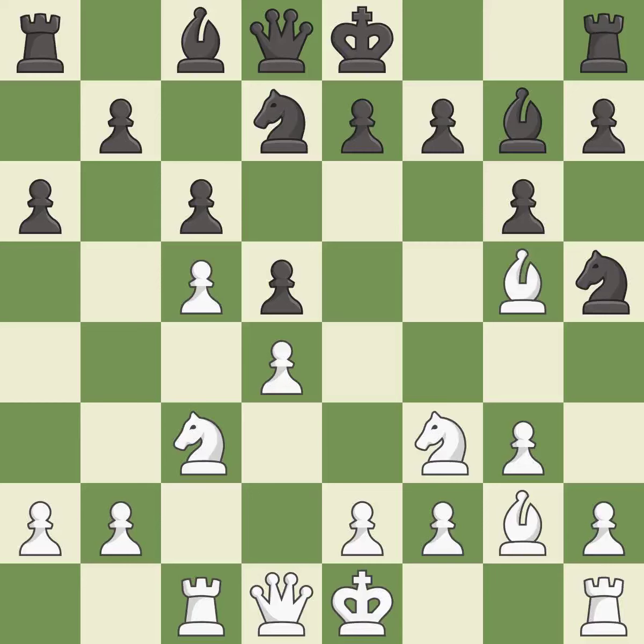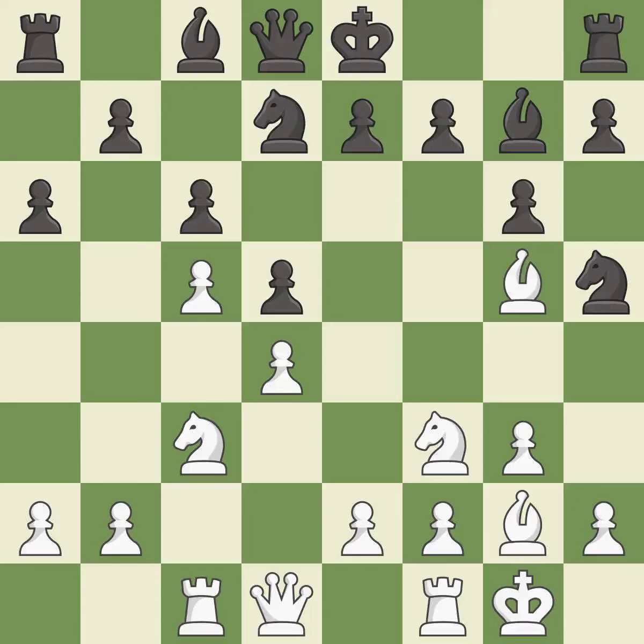This develops the bishop and gives it scope on the long diagonal. Castling gets the king to a safer square, out of the center of the board, while also developing a rook. Castling kingside tends to be safer because the king is further from the center.